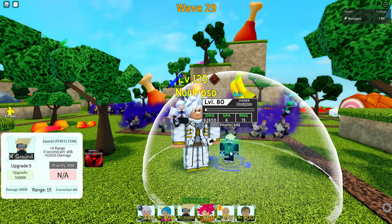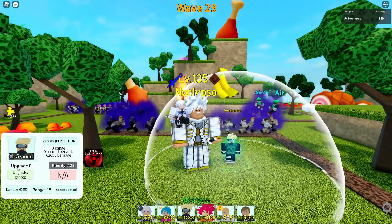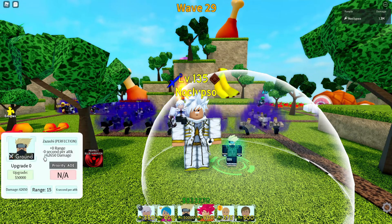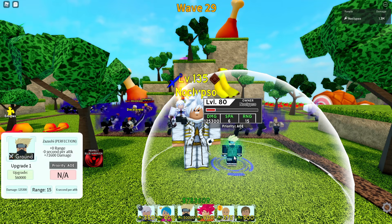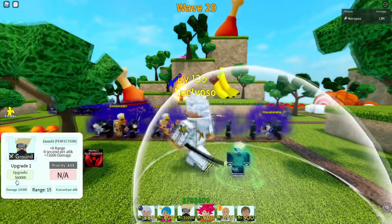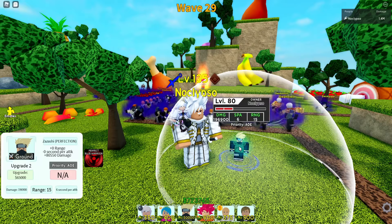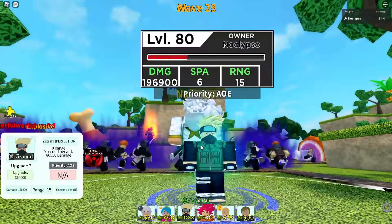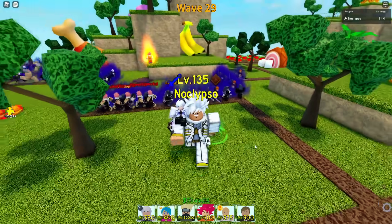So this is Kakashi — he deals 62,000 damage every six seconds with 15 range, which is pretty good. His first upgrade gives him 62k more for 50k gold, so let's get that. Now he's doing 125k. His next upgrade gives 71,000 damage for 60,000 gold. This guy has a pretty good number of upgrades. Kakashi's looking pretty good — I didn't know Kakashi was blonde though.